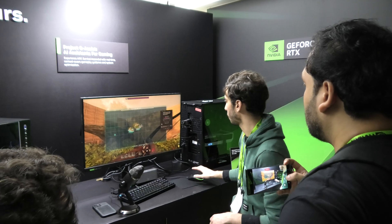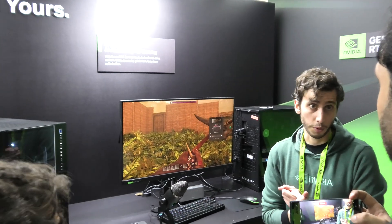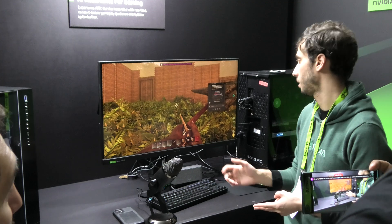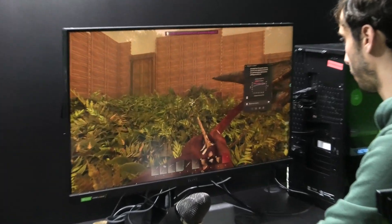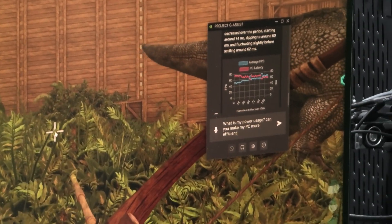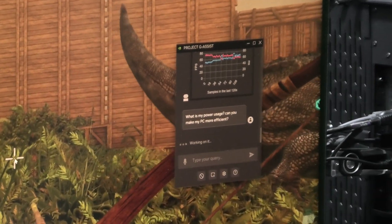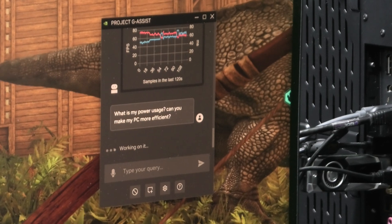There's something cool to show: it can optimize your graphics settings, similar to how GeForce Experience and the NVIDIA app do it. It can also overclock your system. The next thing actually removes the overclock. I'll ask: what is my power consumption — can you make my PC more efficient? Here I'm looking at the power consumption of this RTX 4090. We're power-limited because we don't want to break the demo.